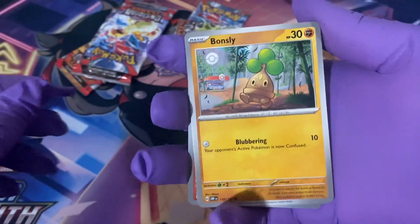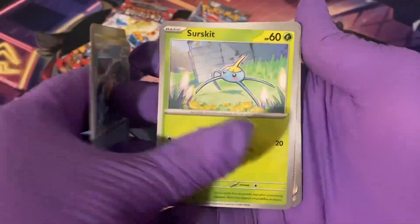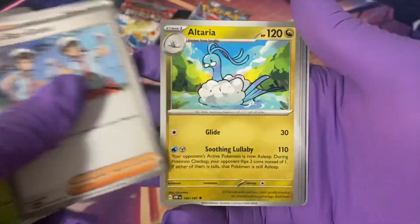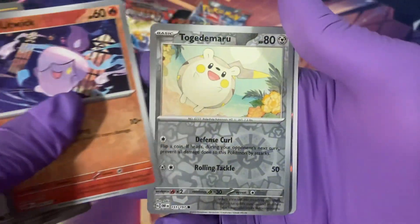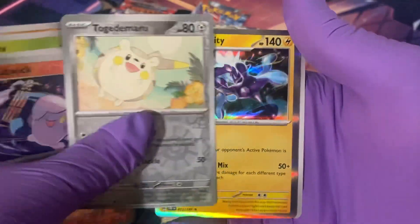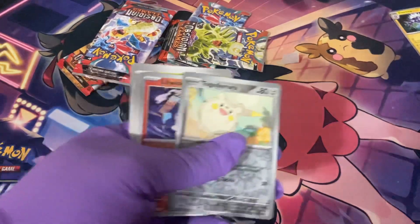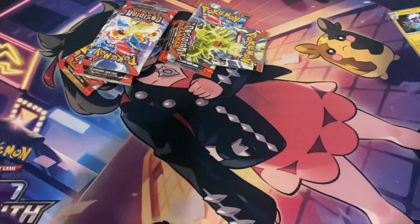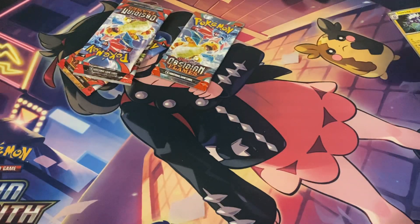Let's see what we got in pack one: Bonsly, Leaf Temple, Sunscorch, Team Star Grunt, Altaria, Mawile reverse holo, Litwick, reverse holo Togedemaru, and a holo Toxtricity. Bad first pool, but it's only the first pack — we can definitely do better. Pokemon packs have become so much easier to open now, so thank you Pokemon Company.